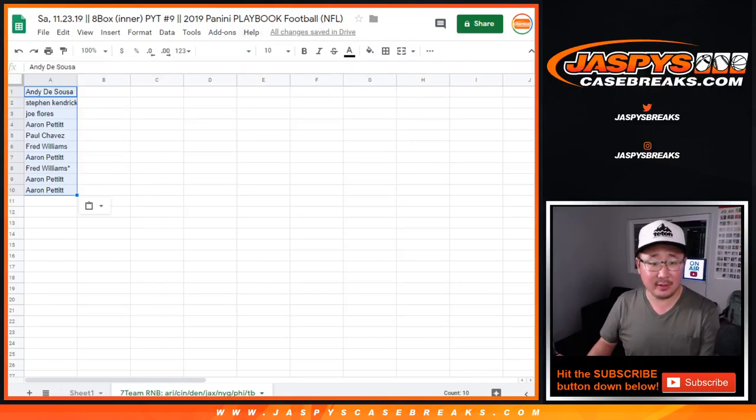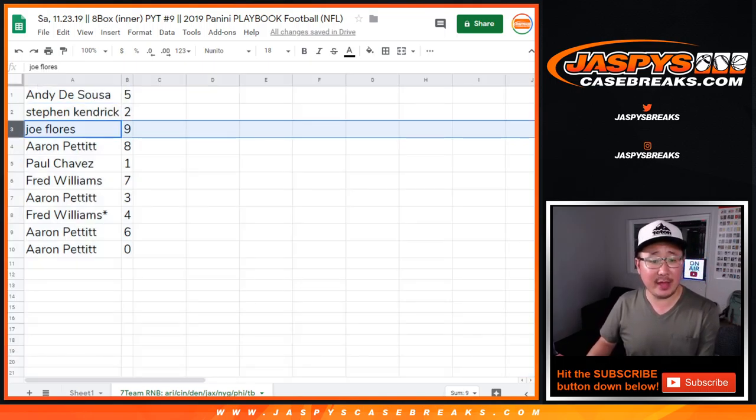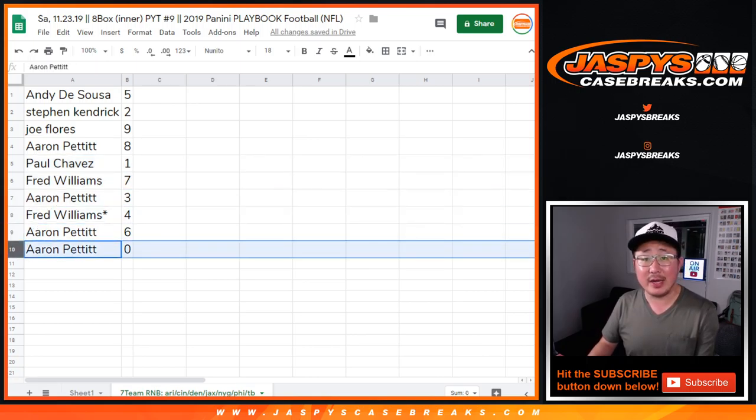All right, five times — five and a zero. So Andy, you have five. Steven K. with two. Joe with nine. Aaron with eight. Paul with one. Fred with seven. Aaron with three. Fred with four. Aaron with six. And Aaron with zero. So you'll get any and all redemptions for those teams in that tab there, those seven teams.